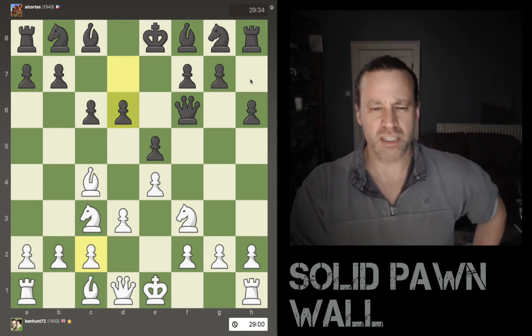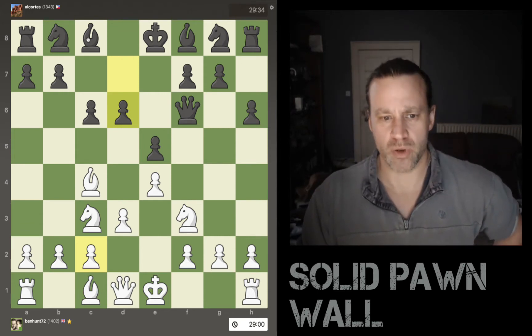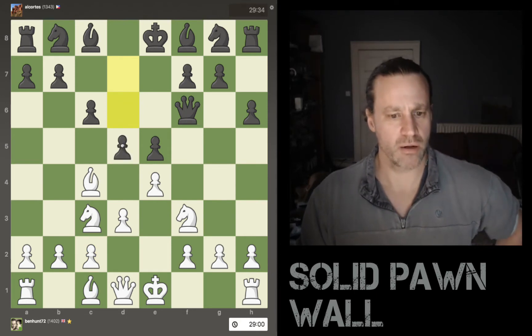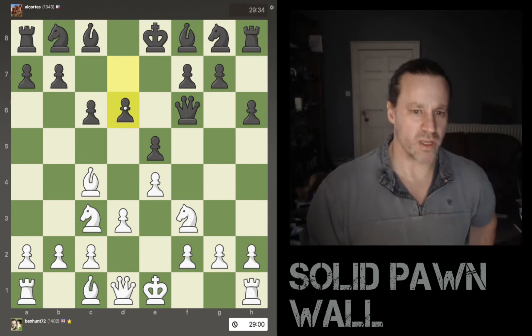Black now plays d6, which is a bit of a surprise because I was expecting d5. This does allow the light-squared bishop to come out, but it doesn't allow the dark-squared bishop to come out, and I don't really see a great point. Although if he comes here, I've got a pawn, a bishop, and a knight on that square.